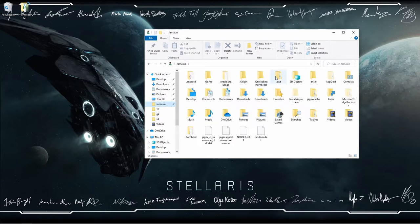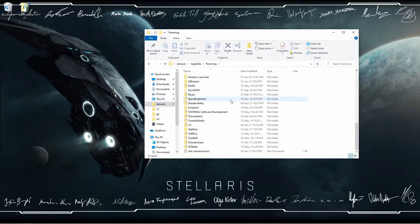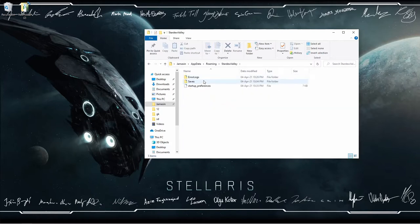Go into your profile, then come over to AppData, then pick the Roaming folder. This is usually where all your Stardew Valley saves will end up. Scroll down until you find it, go in, go into Saves, and pick the correct save.